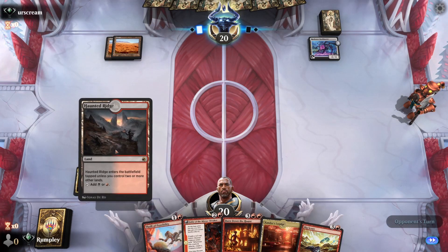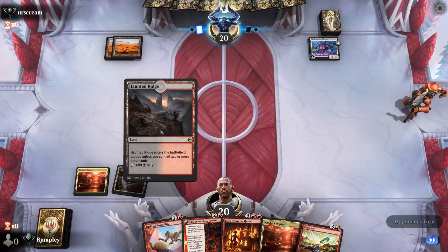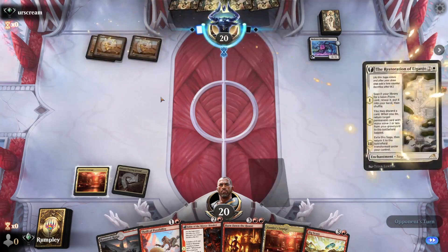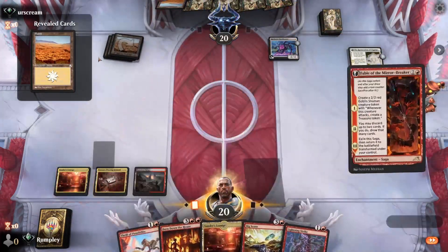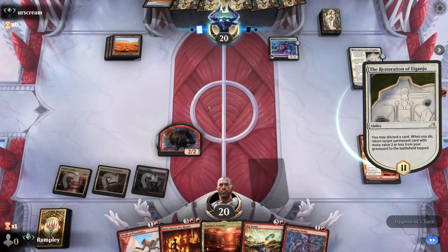Opponent will probably sit back and play their Bank Buster. We play Fable and discard a Plains to get it back for ramp. They have a Bank Buster, so probably more than enough lands. The question is whether they can get rid of our 2/2. They manage to destroy our Fable, which is pretty good for them. We swing in, they block the token, and we pass the turn holding Big Score.